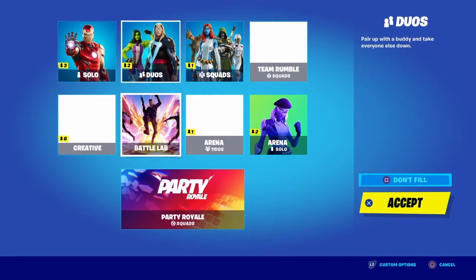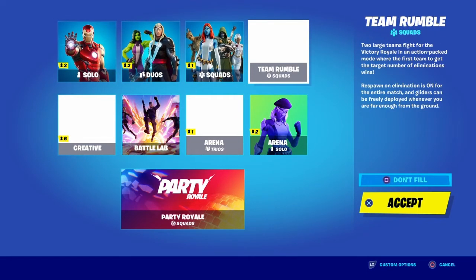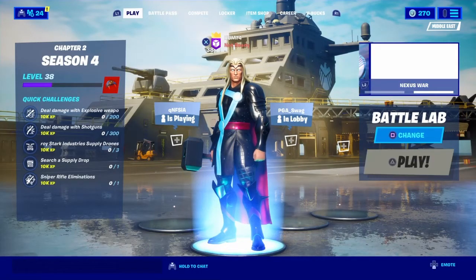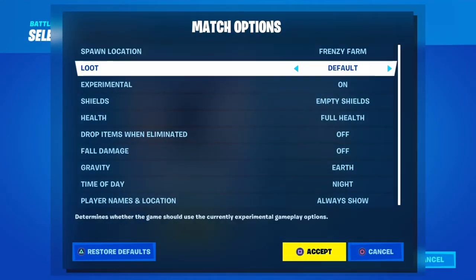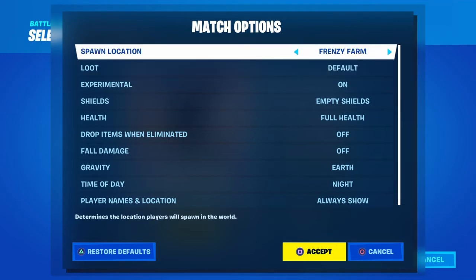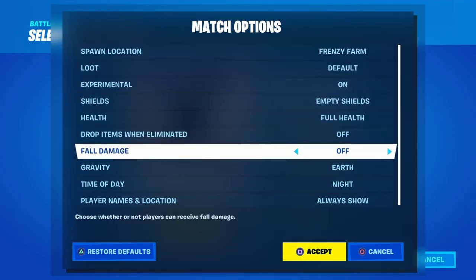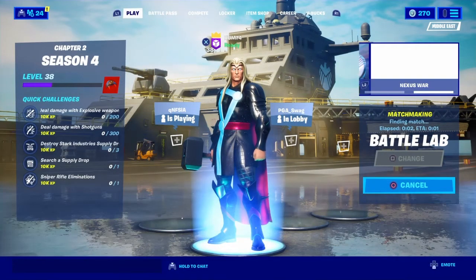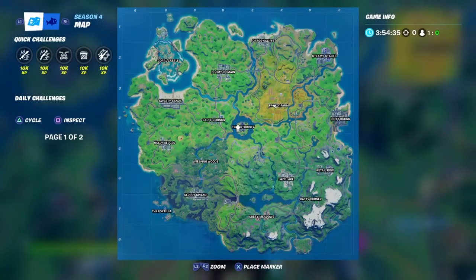You guys know that to get fish you don't need to go solo or do squads or team rumbles — you can just do it in Battle Lab. It's so simple, it works in Battle Lab, I tried it. You don't need to change anything, you can go anywhere you want. Then we'll go to the fish collections.